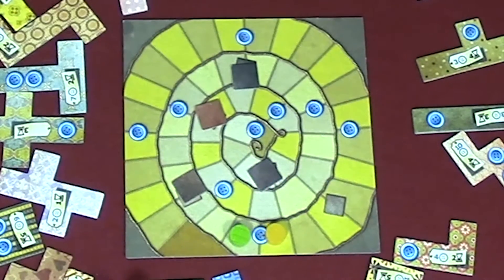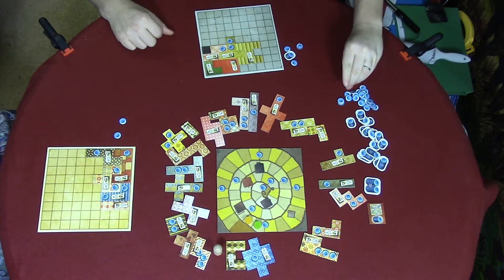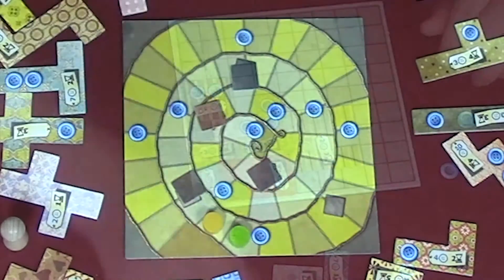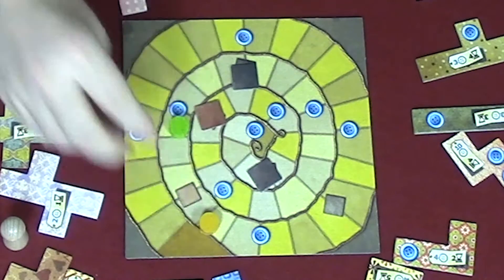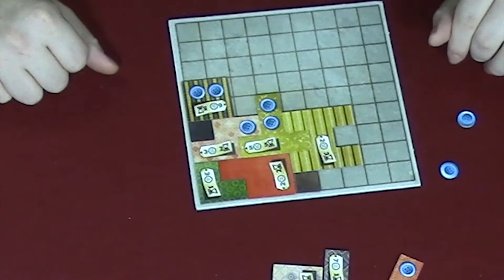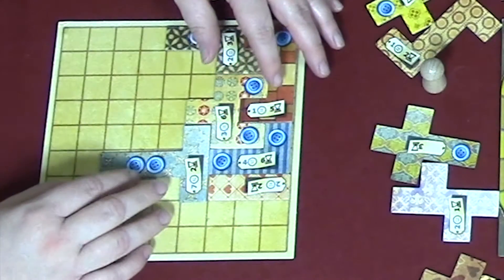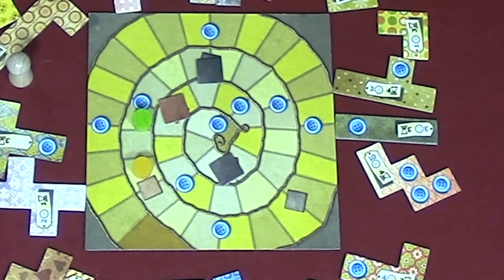You're up, Jennifer. I'm going to move — one through eight. Eight! All right, I'll go with the tile that costs six. I'm going to grab that one, put it there. I move up five. And I get the single — I'll put it there. Jennifer, it's your turn. I will take this one for seven. I move two. Then it's my turn again.